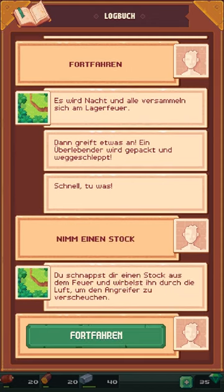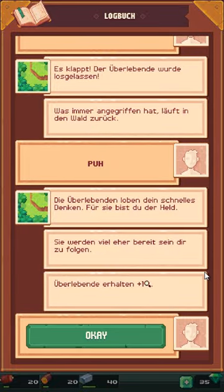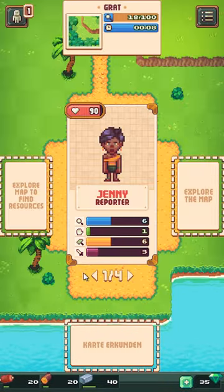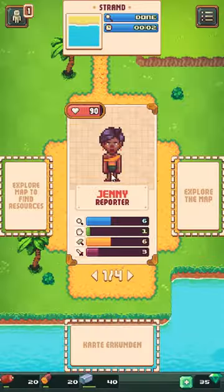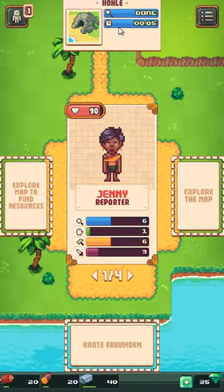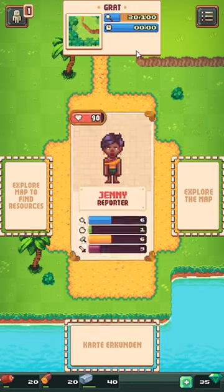Das ist nur ein kleines Tier – Stille. Du verhältst dich ruhig. Du bist weiter und auf der Hut – guter Ruf. Es wird Nacht, alle versammeln sich am Lagerfeuer. Dann greift etwas an – ein Überlebender wird gepackt. Nimm einen Stock! Du schnappst dir einen Stock aus dem Feuer und wirbelst ihn durch die Luft, um den Angreifer zu verscheuchen. Es klappt – der Überlebende wurde losgelassen. Was immer angreift, läuft in den Wald zurück. Die Überlebenden loben dein schnelles Denken. Für sie bist du der Held – sie werden bereit sein, dir zu folgen. Überlebende erhalten plus eine Entdeckung. Cool. Wir gehen kurz zu unserem Strand zurück.